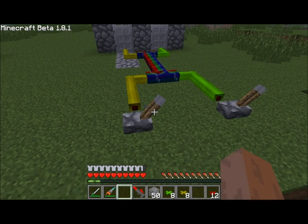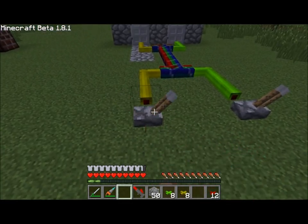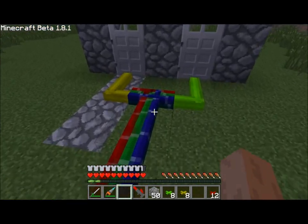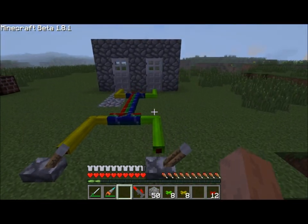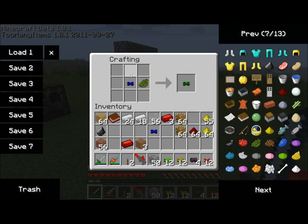So by flipping this lever, the yellow door opens, and by flipping this lever, the green door opens. That's how bundled cables work — it allows you to basically transmit your energy through one line but to different machines and doors. You should also note that you can take an existing insulated wire and simply place a dye in the crafting table to change the color of that wire. So you can place yellow dye to change it from blue to yellow, and green dye to change it from blue to green.